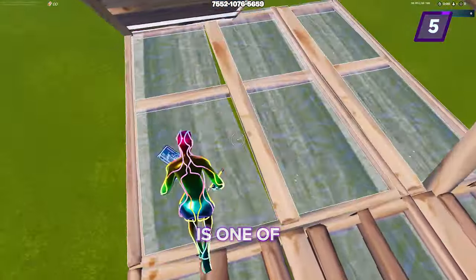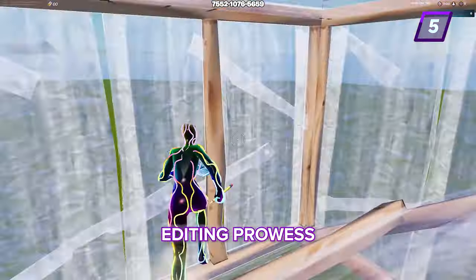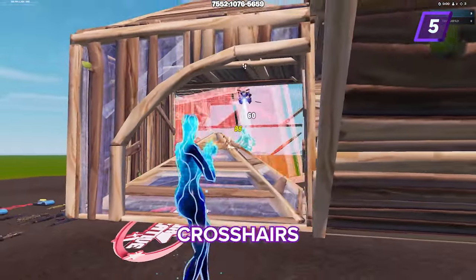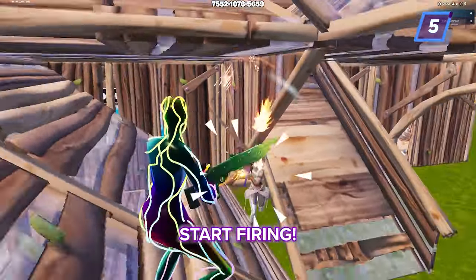Your crosshair placement is one of the most important skills to learn if you want to improve your editing prowess, especially if you're on controller. Crosshair placement will determine if you can make an edit fast enough or get your crosshairs on your opponent as soon as they appear within your vicinity and start firing.